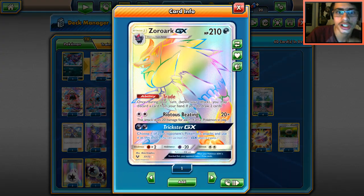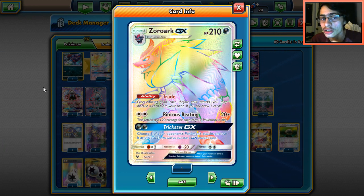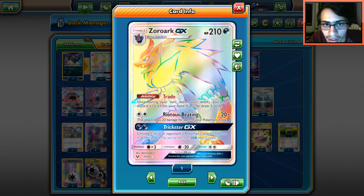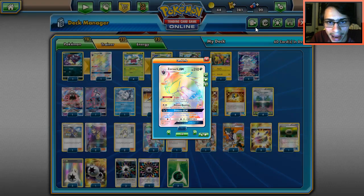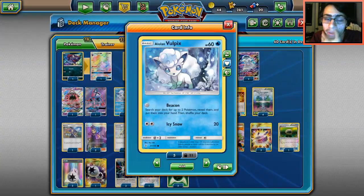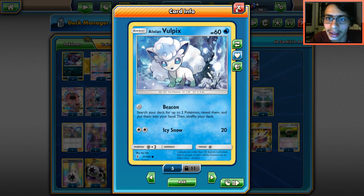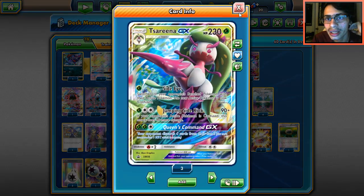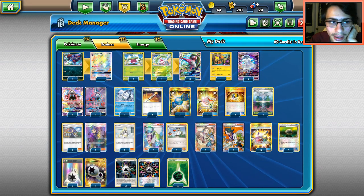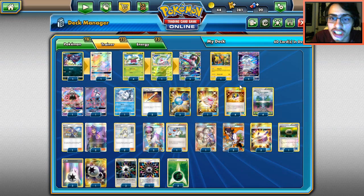Let's look at some other cards in the deck. We play Zoroark GX mainly for the Trade ability — there are situations where we need to get a lot of cards in hand, like Damage Mover, Ace Rola, Chaos Tower. Zoroark also provides a good backup attacker and with Nihilego could be threatening. We play two Lele for Wonder Tag, one Vulpix for Beacon — Beacon lets us grab Serena and Nihilego simultaneously if we have Arcane in hand.